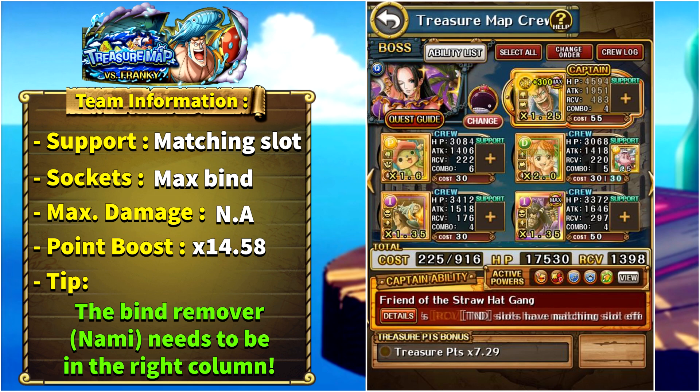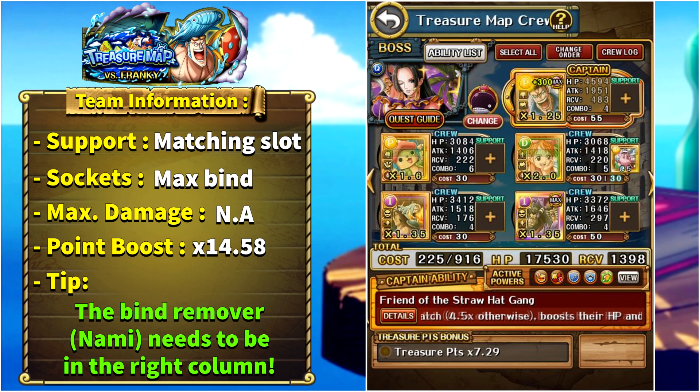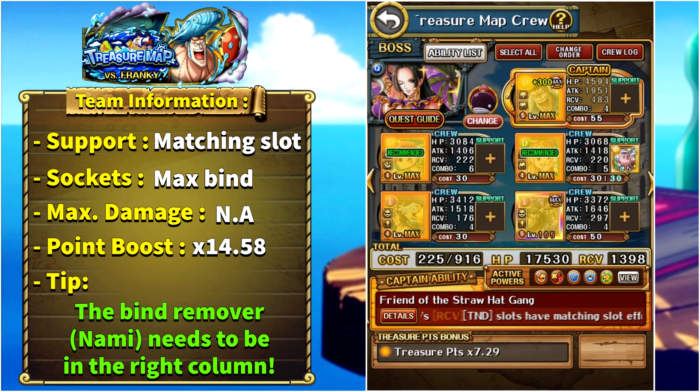In stage three only one special remains. Activate Nami to get an orb boost and remove bind — that's why she needs to be in the right column, so she can evade it and remove it for left column units. She will also remove paralysis. If you have rare recruit Hatan as support, she will get a matching slot and her adjacent units will also get a matching slot, so four out of six units will have a guaranteed RCV matching slot. If you don't have Hatan, other matching slot supports work: Story Vivi, rare recruit DEX Apple, rare recruit Karina, and so on.